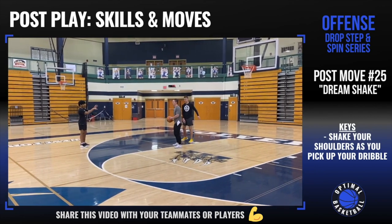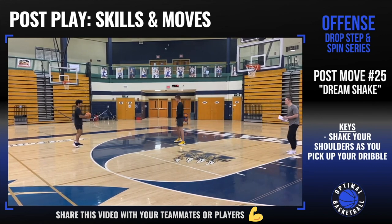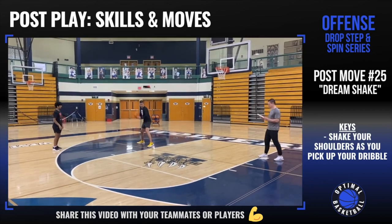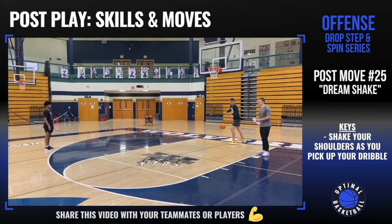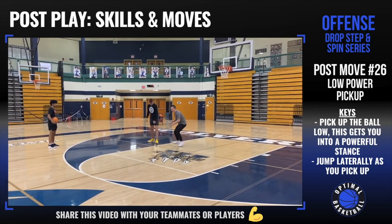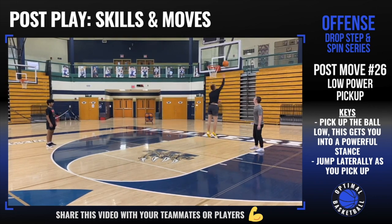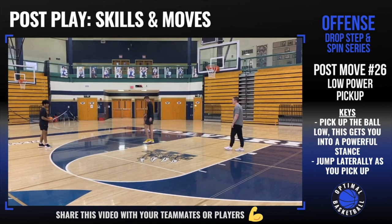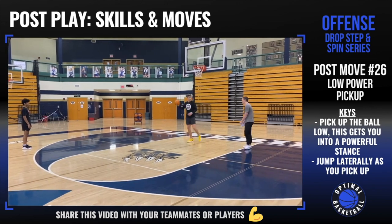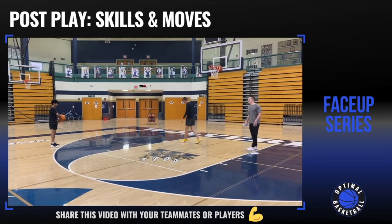Now the Hakeem Olajuwon dream shake: catch the ball, rock your shoulders, pick it up, fake spin either way, then score however you want — you're basically shaking your body to confuse the defense. Next is the low power dribble: one or two normal dribbles, then pick it up low off the ground while jumping and covering a lot of space. This forces your body to get low and get by the defense. Try to get as low as possible on the pickup.